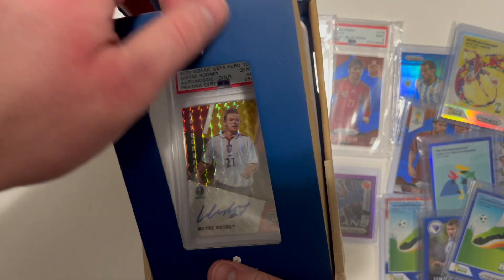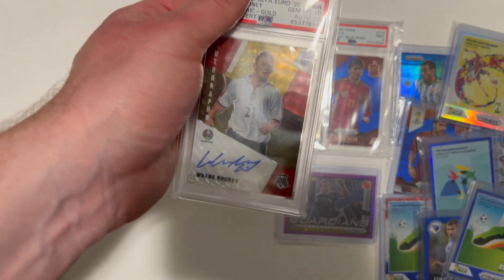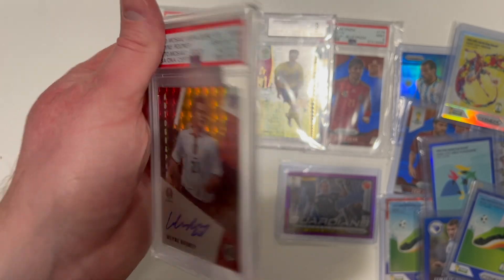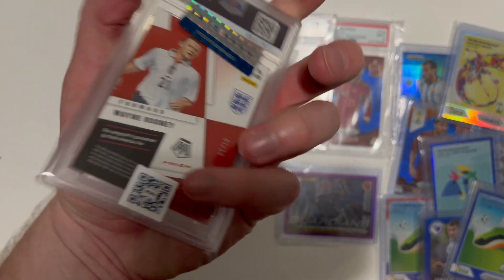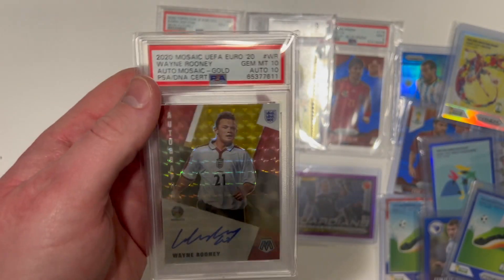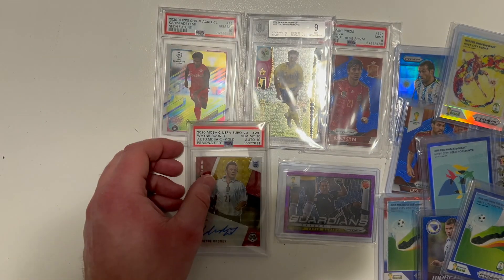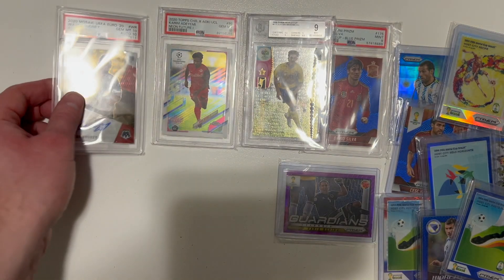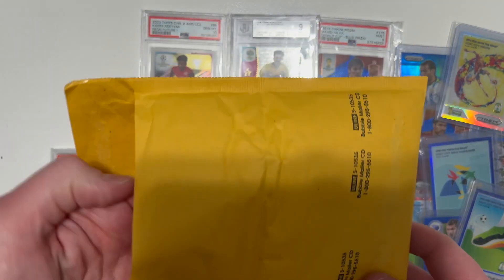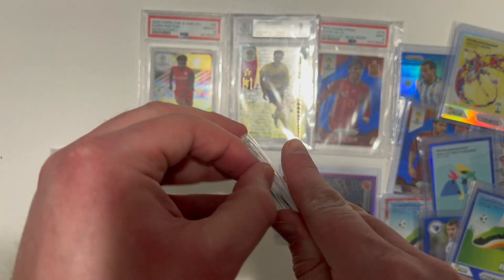Oh my goodness — Wayne Rooney, 10 Gem Mint, 10 on the auto, in his England kit, numbered to 10 — number 5 of 10! Wayne Rooney 10 Gem Mint, 10 on the auto. Oh my god, that is one sexy card. That is absolutely beautiful.